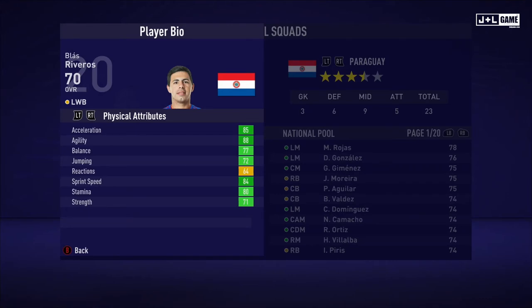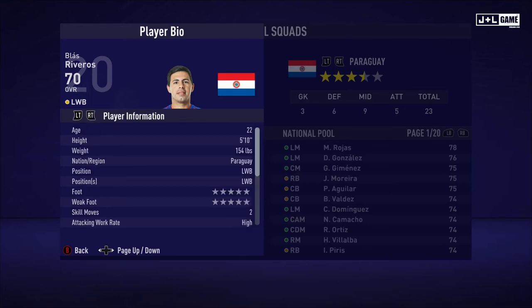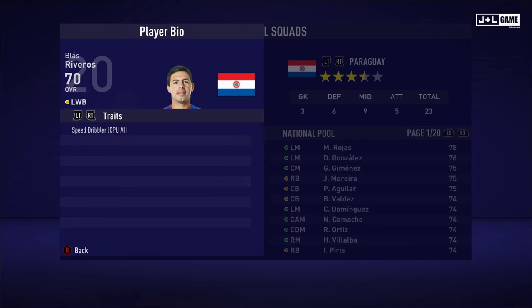Next up, Blas Riveros. Physical attributes — he's mostly in the green here with one yellow. Mental attributes are split: two orange, two yellow, and one red. And his skill attributes seem to be between yellow and red, three orange and one green. Here is his player information and one trait.